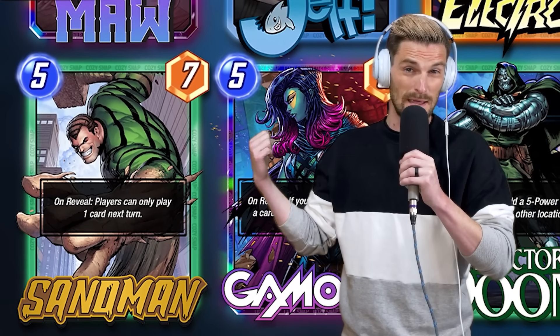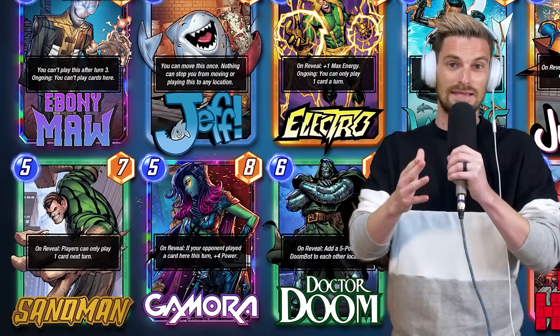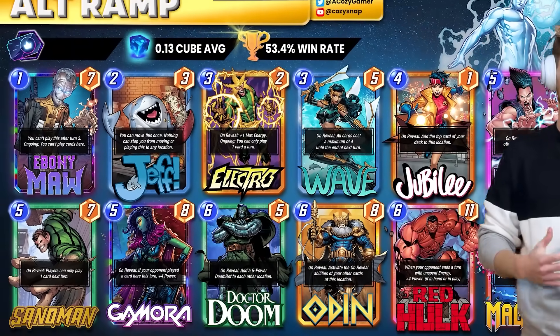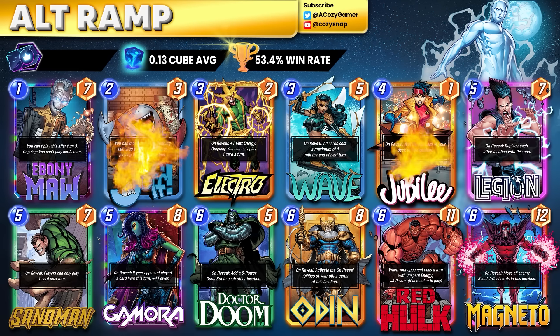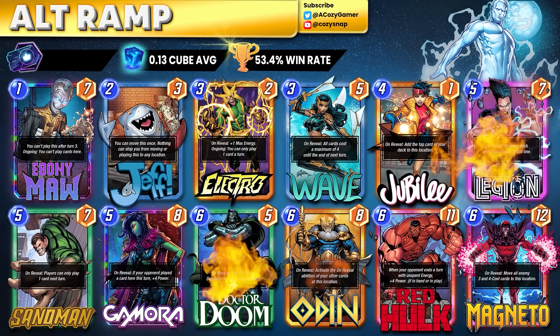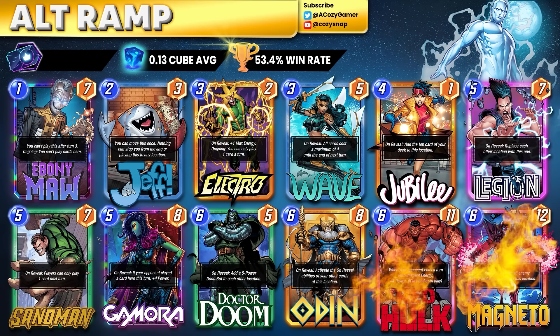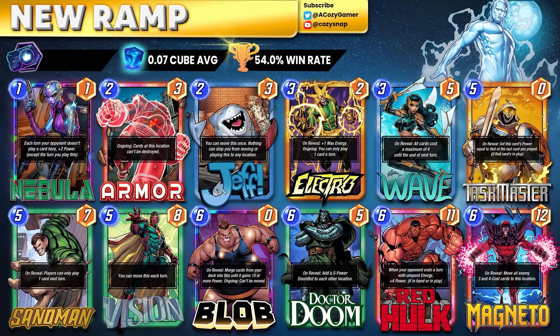In the last video before vacation we talked about Sandman getting a buff, and I thought he would be even better as a different kind of card for ramp — and it looks to be the case in testing. I've got a couple of ramp decks for you that revolve around Sandman. The first is your traditional Electro ramp — just getting big stats out early. You have cards like Jeff and Jubilee to cheat out bigger cards until you get Sandman, and then powerful five-drops like Gamora and Legion. You can do the Dr. Doom and Odin play, and Magneto is there so if your opponent played cards on turns three and four, you can move them to another lane to win.